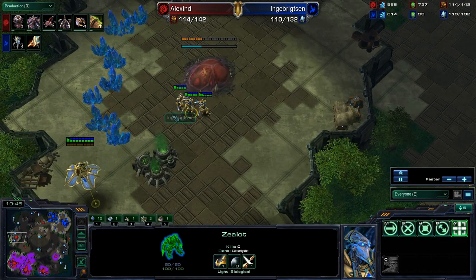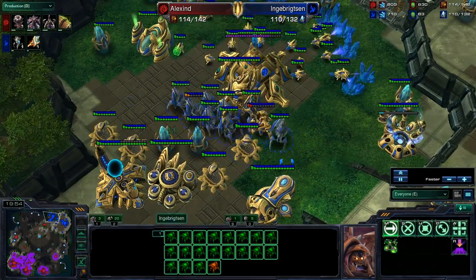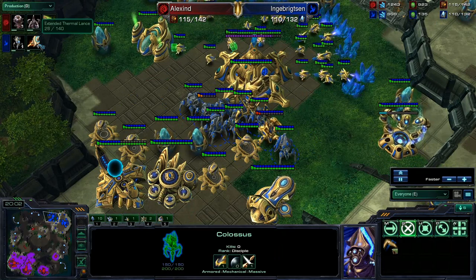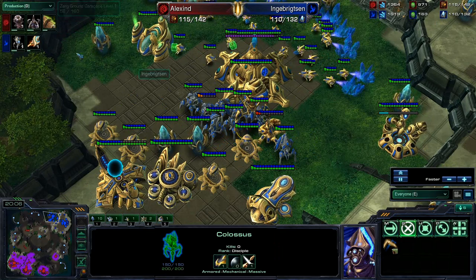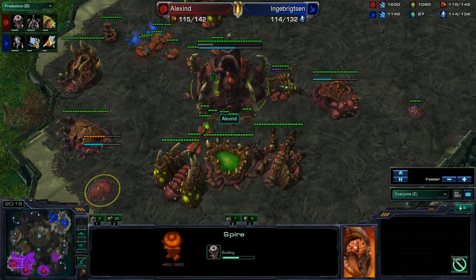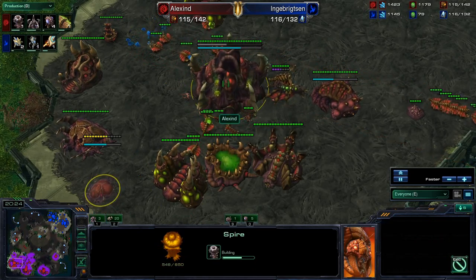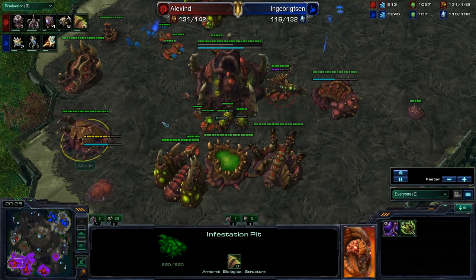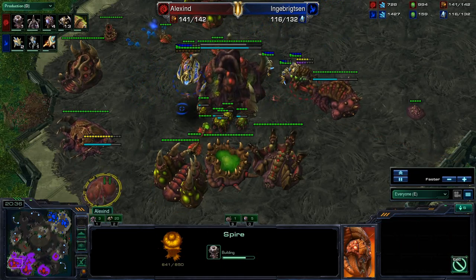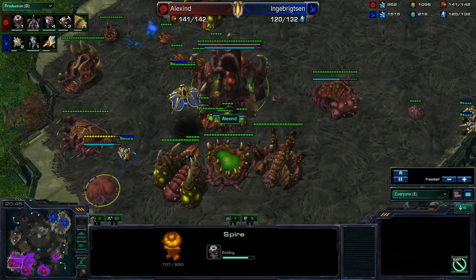Some zealots are going to go over here and just deny this fourth. Alexine is trying to take a sneaky fourth and he's going to try to push in, but Sen does have that Colossus. Does he have Thermal Lance? Not yet — still being upgraded with over a hundred seconds on that upgrade. Alexine is also looking to transition into Broodlord tech as he throws down that spire at the same time that he throws down that hive. If you are a Zerg player trying to go for that transition, wait until you have gas for both the hive and spire at the same time and then throw them both down.